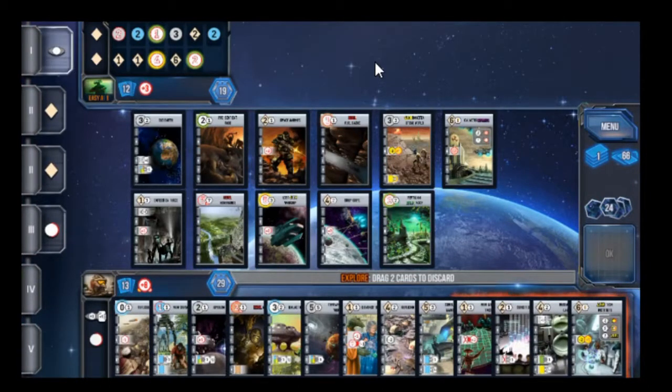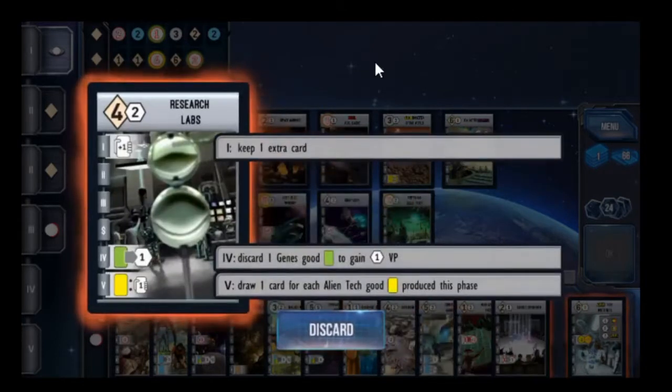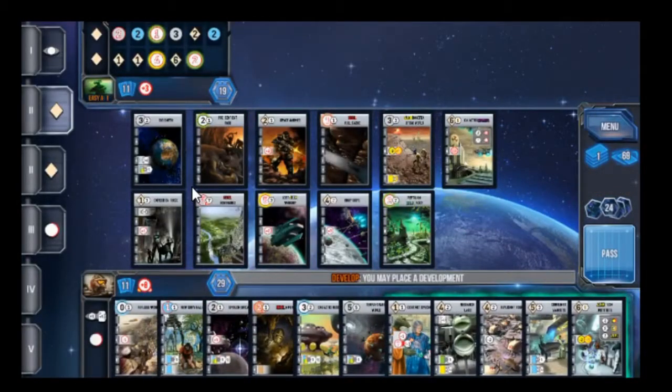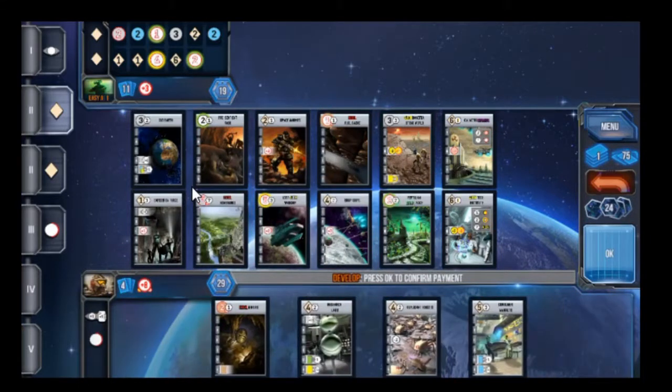We're going to choose settle and explore and hope that we get lucky. They chose develop twice. These are the cards that I got: New Military Tactics, which is like the Colony Ship but only for military strength — it temporarily increases your military strength by three for one round. Deficit Spending, Research Labs, and Alien Tech Institute, which is our six dev for alien cards. It gives you three victory points per alien production world, two victory points per alien windfall world, and two victory points for other alien cards including this one. I am going to keep that because I'm going to play it.